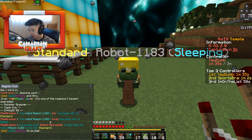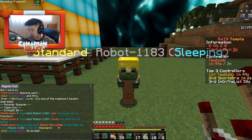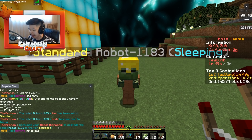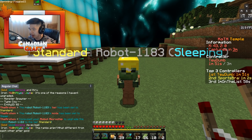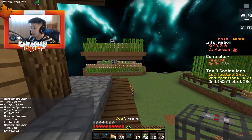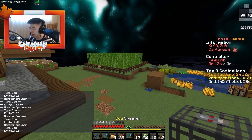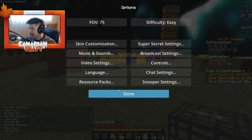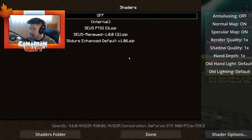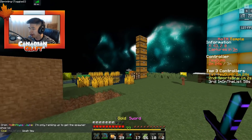It worked! Robot 1183 tier has been set to standard. Before, our tier was basic, so now it's standard — I probably unlocked a bunch of new stuff. We're gonna use all of our microchips on this one robot. I'm also going to switch back to shaders for today's episode because a lot of you said in the comments you really liked the shaders, so let's turn that on.